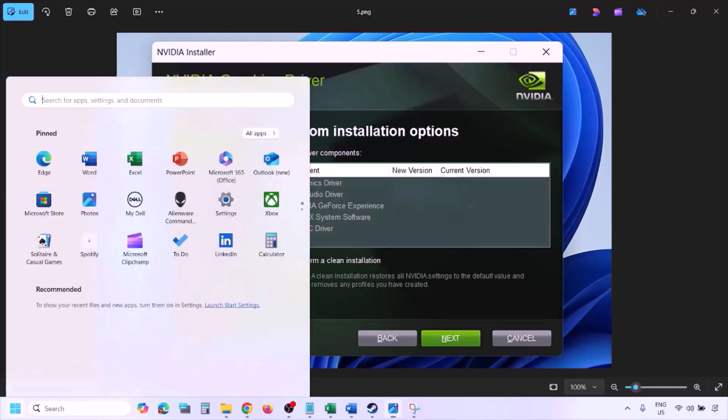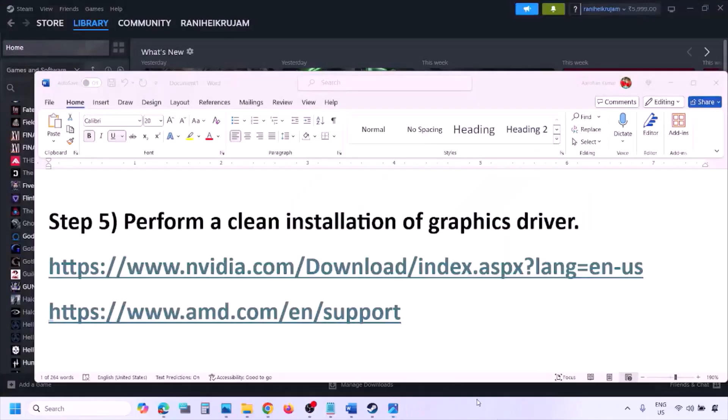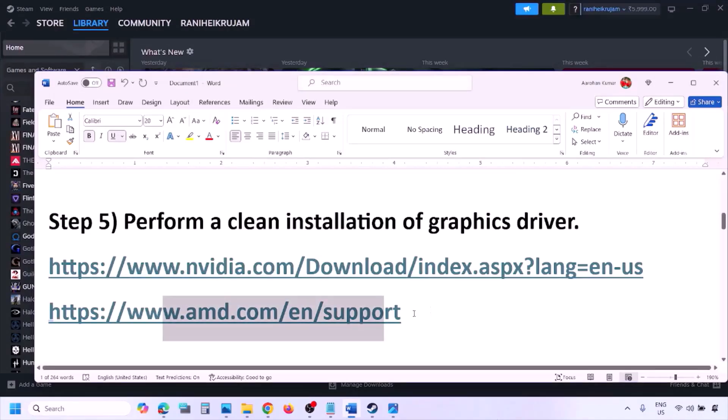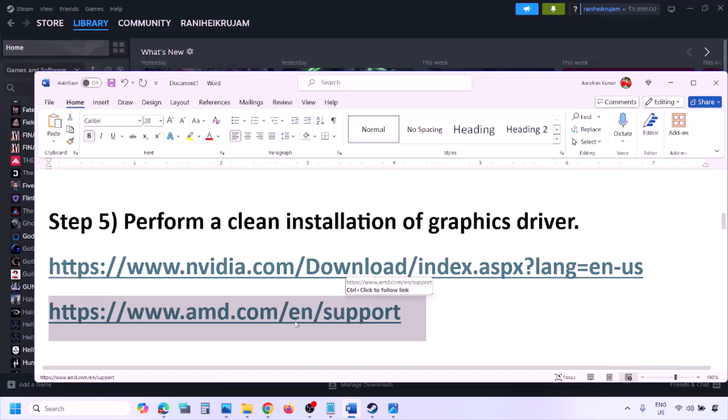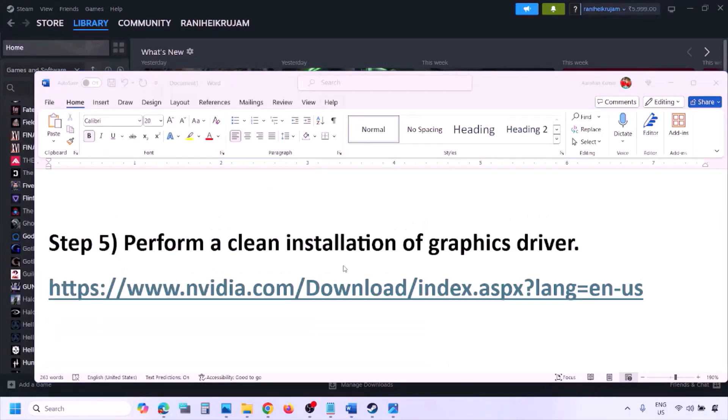Once the installation is complete, restart your computer and launch the game after the restart. AMD card users should first uninstall the current driver, restart the computer, then go to the AMD website, select your graphics card, download and install the latest driver, restart, and check.